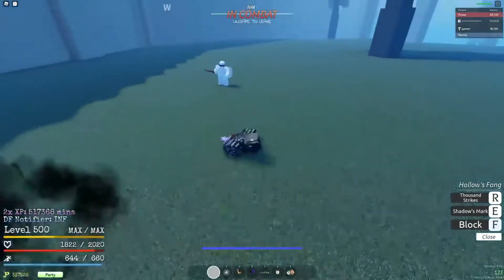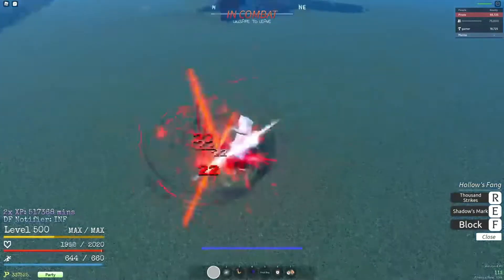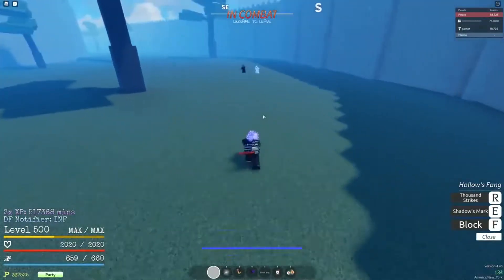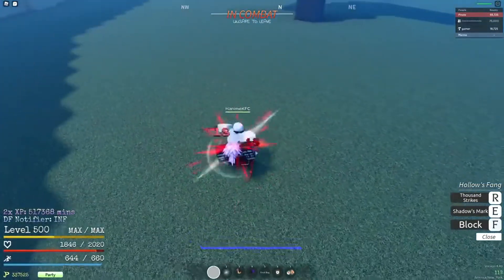Next is Holo's Fang. The moves are super good and it has the fastest M1 speed in the game. But since it's a dagger, the range is very short — you have to be super close — which makes it a pretty bad option in that regard.